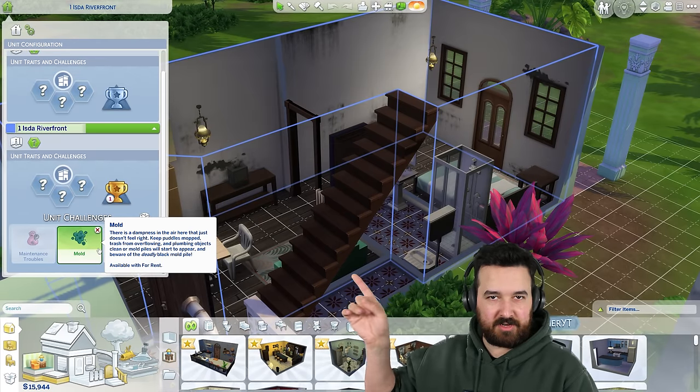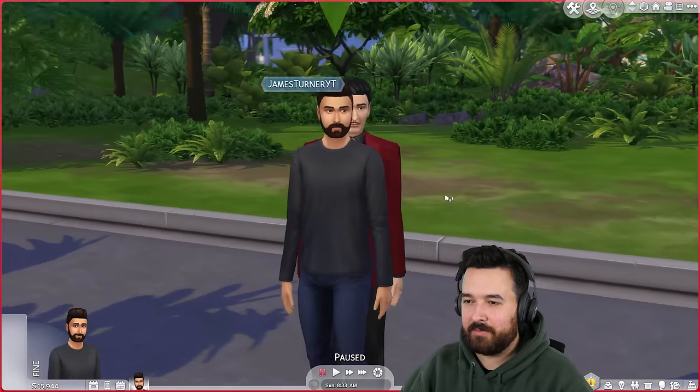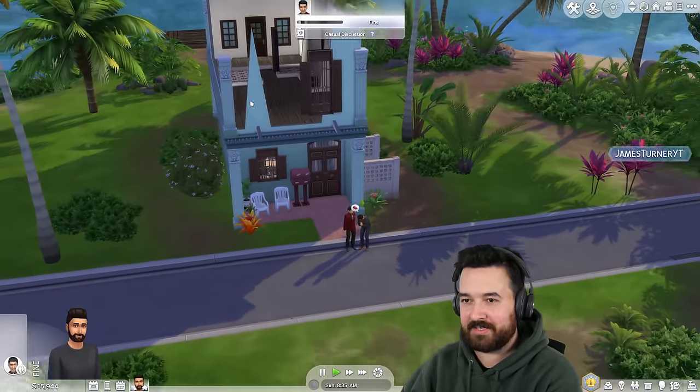Those things will make it happen quicker, but it can just happen over time anyway. I've got some... oh, hey Mortimer. Mortimer is my landlord. I should probably say hi to them. Mortimer and Bella, they both live upstairs in this unit.